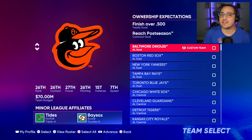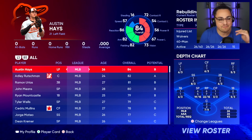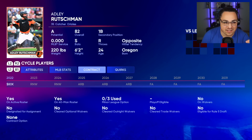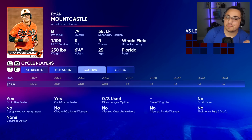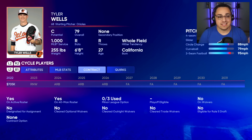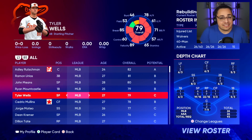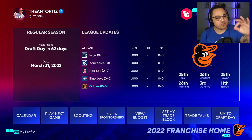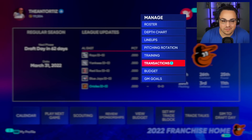Instead of the Athletics, I'm switching it up and picking the Orioles for this challenge. Looking at their team, they don't have a lot of big contracts, which is awesome for me. They also have players I could trade that have value to bring in some young prospects to help build around. So let's build the cheapest team possible.